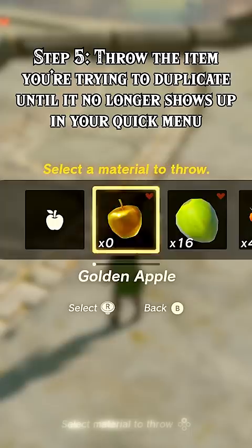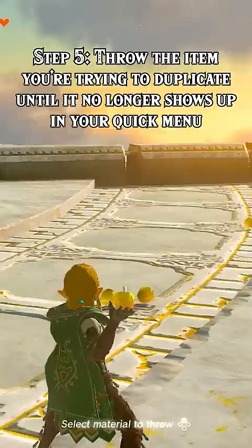Step 5: Grow the item you're trying to duplicate until it no longer shows up in your quick menu. You need to get down into the negatives while doing this.